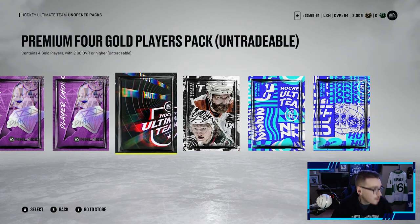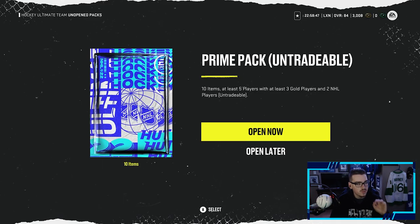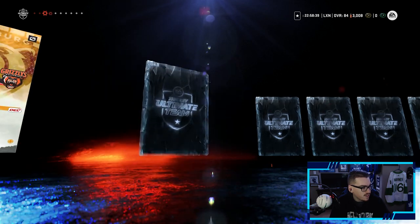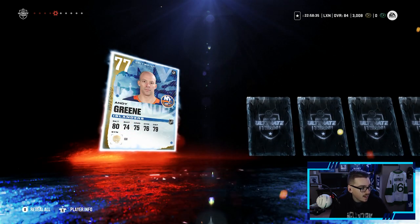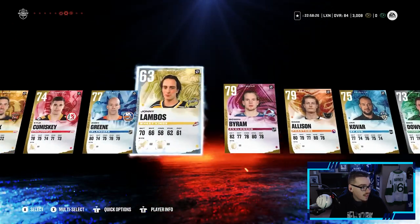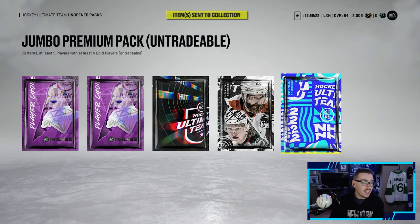We're starting with the prime pack — 10 items, at least five players with three gold players and two NHL players. We pull a Canadiens jersey, a silver player, a gold, and a New York Islanders player. Bone Byrum and that is it — that's a brutal pack, but we're getting the bad luck out of the way.